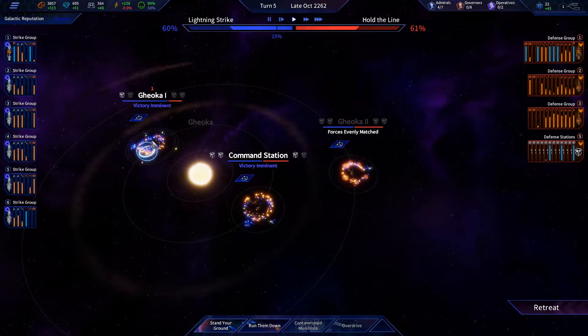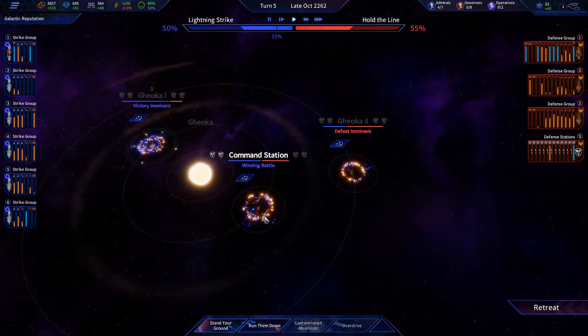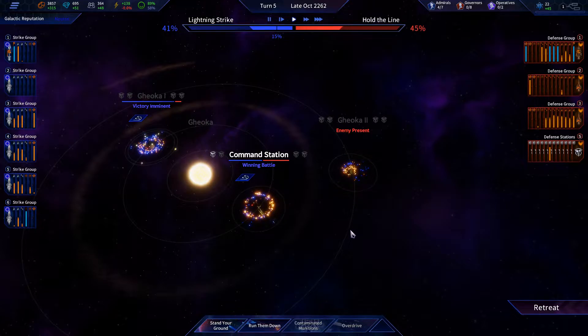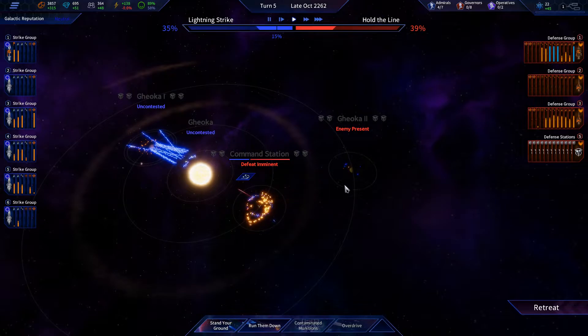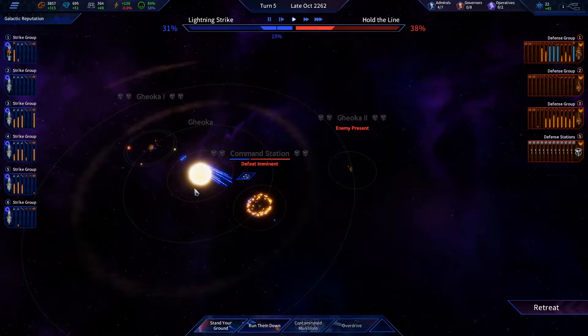Victory here — we need to worry about here where the command station is. Defeat imminent over there, that's not looking good. They beat us there, we'll beat them here. Now they just sent their other one in — we're coming over there and we've got to go through that system to get there.